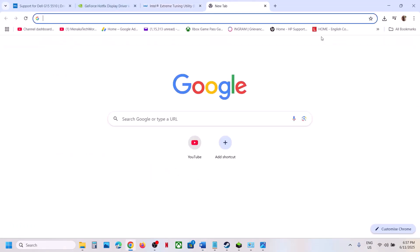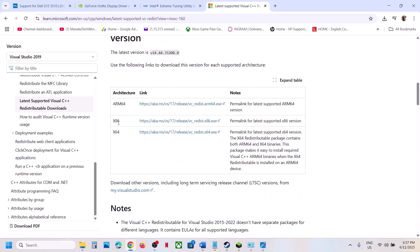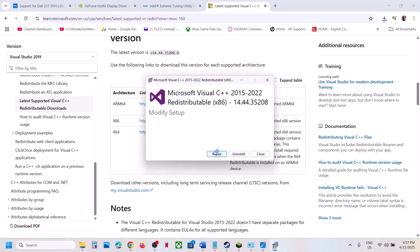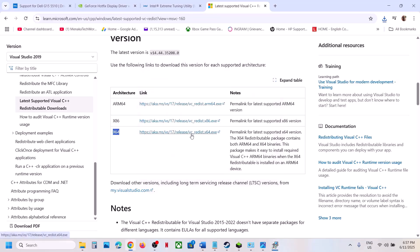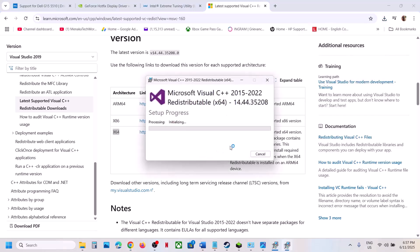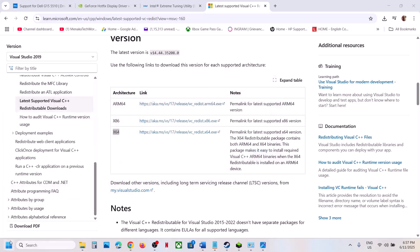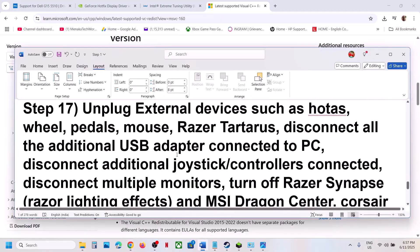The next step is to install Visual C++ files. The link is provided in the video description — open it in a browser and it will take you to the Microsoft website. Download both the x86 and x64 files. Run each EXE — if you see a Repair option click Repair; if you see an Install button click Install. Make sure both are installed, then restart your computer, and after the system restart launch the game.